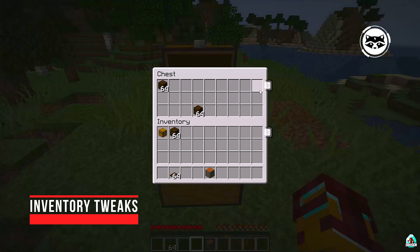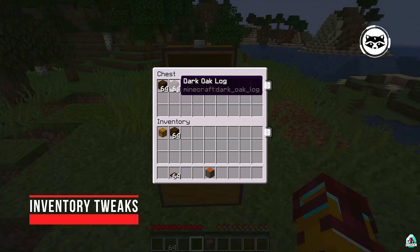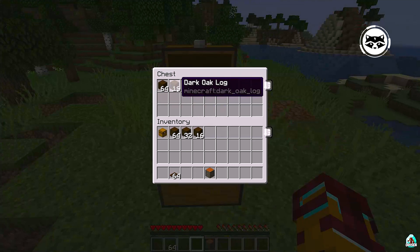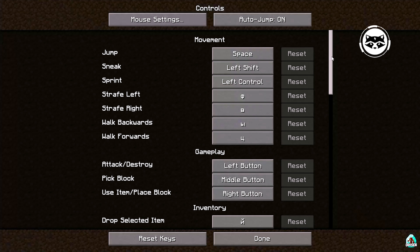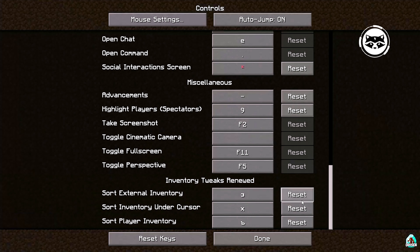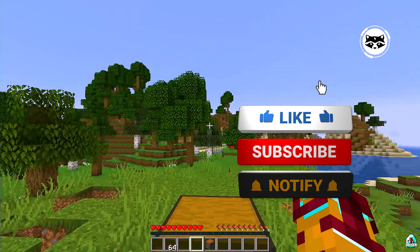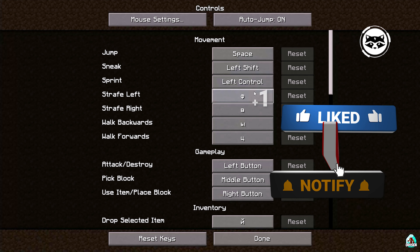Inventory Tweaks. Minecraft, like any other game, can be very awkward at times — this in particular applies to inventory, since maintaining order there is a difficult task. Inventory Tweaks will sort the contents of inventory and chests into stacks with one click, arranging them in order, and will also automatically replace broken tools. This is a very useful mod, but there is one catch: the latest version of Inventory Tweaks is intended for Minecraft 1.13, so some players will have to look for something else.